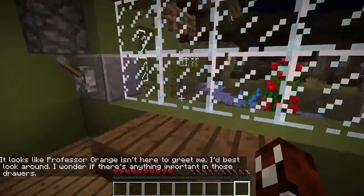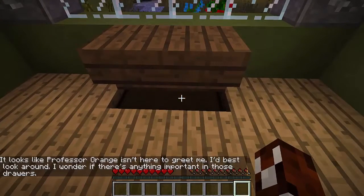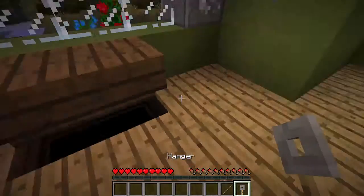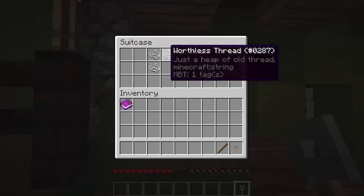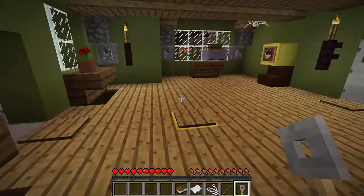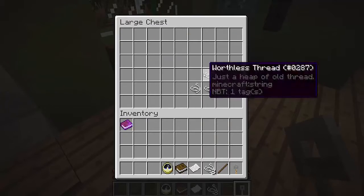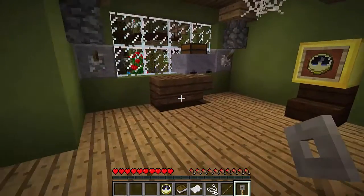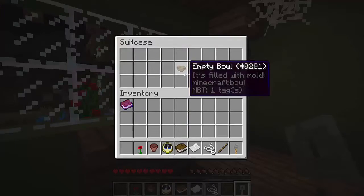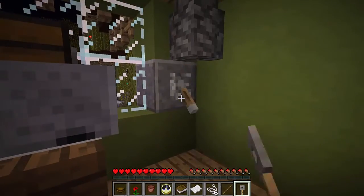Looks like Professor Orange isn't here to greet me. I best look around. I wonder if there's anything important in those drawers. A hanger, twig, worthless thread, old document, a dusty book, pocket watch, worthless thread, a cracked flower pot, wilted rose, an empty bowl.